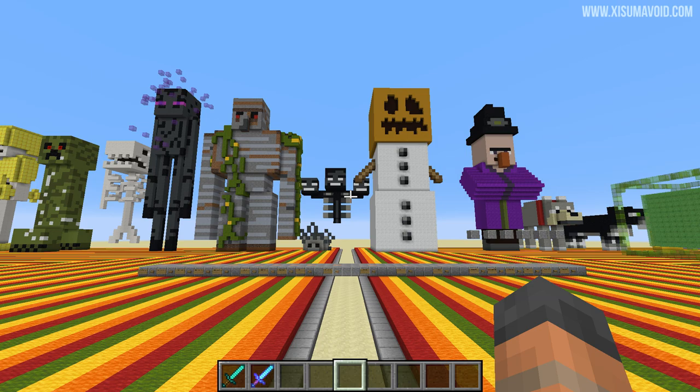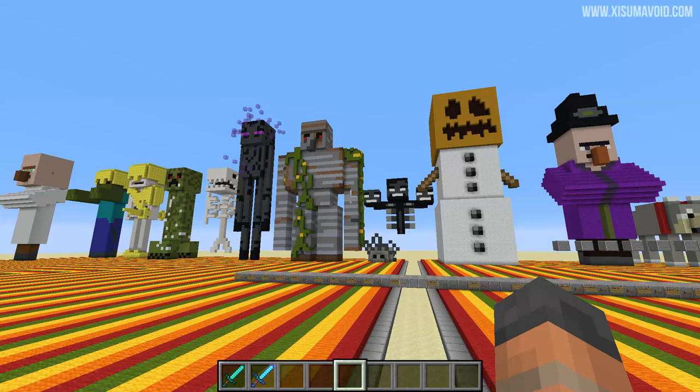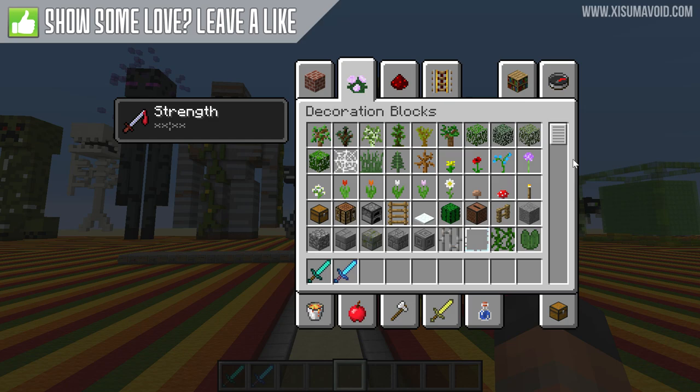Hello everyone and welcome back to another Minecraft video. This is Even More Mob Heads, a follow-up to my More Mob Heads video where I showcase some loot tables you could download from my website, install them into your world or onto your server, and it means that more mobs in the game would drop their heads — for example, the Enderman, the Iron Golem, the Snow Golem, all possible.